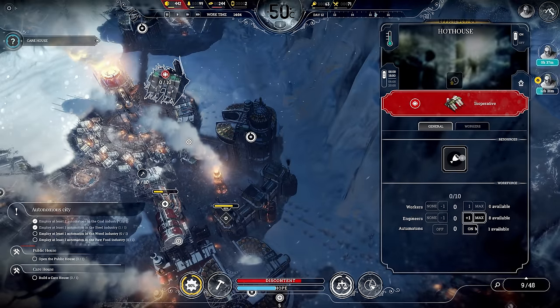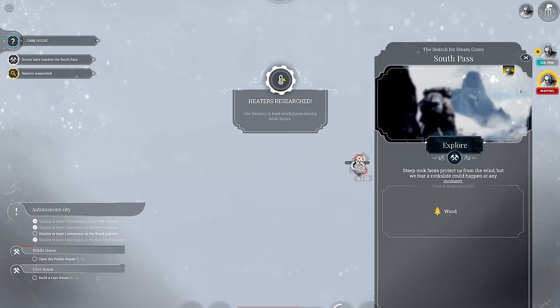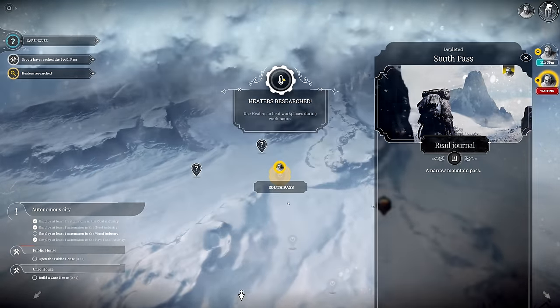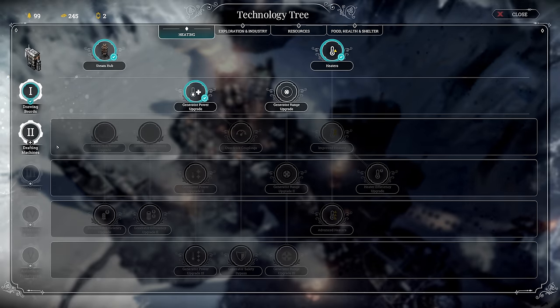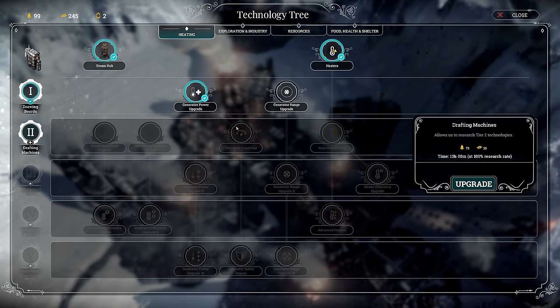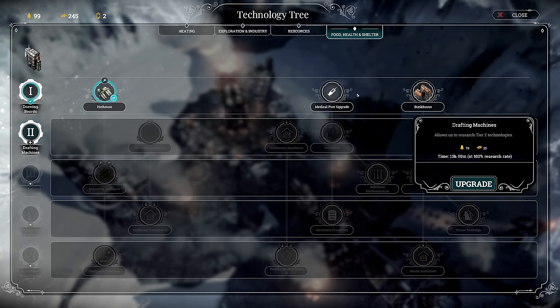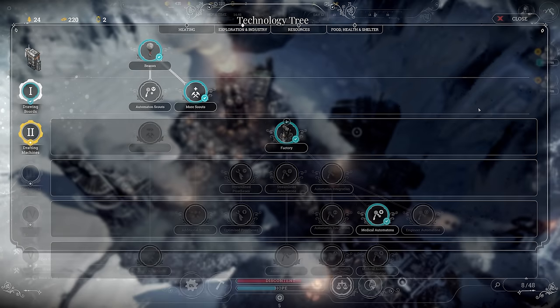Move the automaton over there — so by 2 AM I need to remember to fix that. Heaters research — nice. Some wood at the southern pass, what else do we have? Snowy hill, let's go. And I think I'm going to go drafting machines so I can get into generator efficiency. Coal mining optimization — we've got to get to steam coal mines I think. Bunkhouse would be nice. Let's go drafting machines.